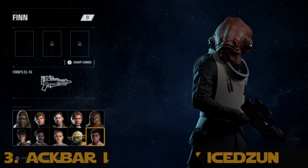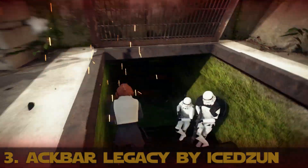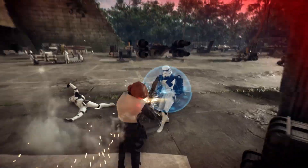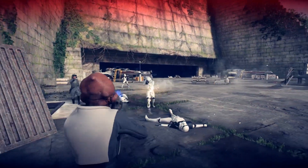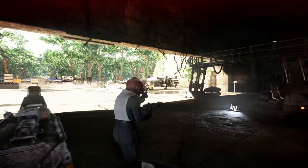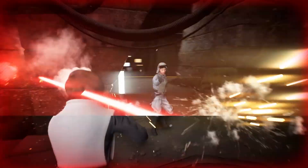In at number 3 it's Ackbar Legacy by Iced Zun. This mod is most certainly not a trap. It replaces Finn's character with Admiral Ackbar, and this change doesn't look bad at all — it actually fits in quite well. Admiral Ackbar has been a fan favorite since Return of the Jedi, so putting the rebel commander in the game seems like the right thing to do, especially after his — spoiler alert — untimely demise in The Last Jedi. Hashtag Ackbar's not dead.